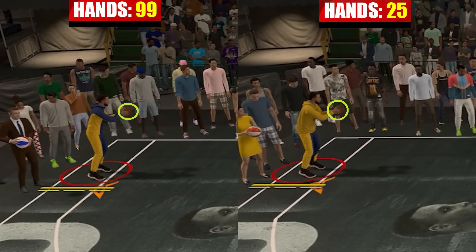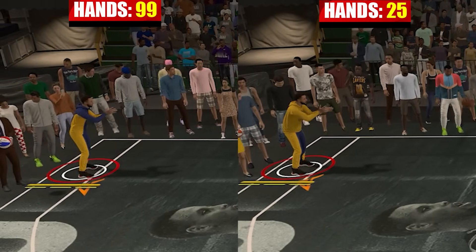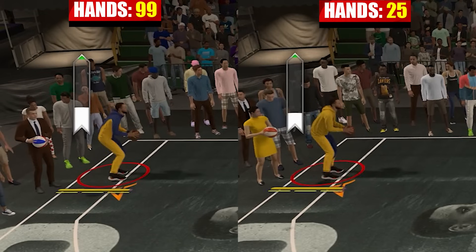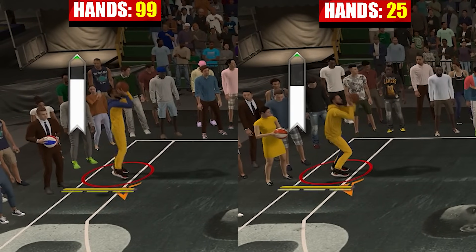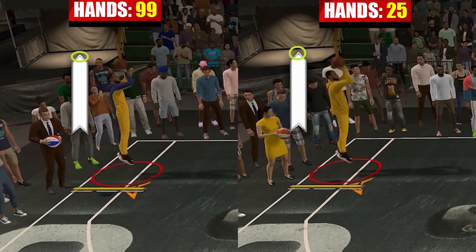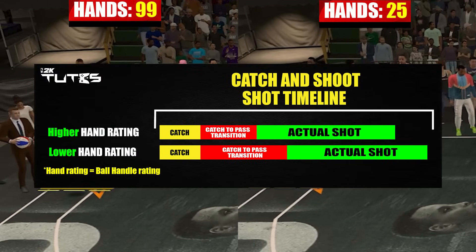The first function: on a catch and shoot sequence, it makes the transition from catch to the actual shot much faster. Even before catching the pass, I was already pressing the shoot button, so the moment Steph got the ball he straight away proceeded to the shot. You can notice the one with 99 got to the shot much faster. Keep in mind it doesn't actually make the shot faster — it only speeds up the transition to the shot. If you sync both clips at the start of the shot, they finish at the same time, proving their shot speeds are the same. That red area is what's being affected by your hand rating.